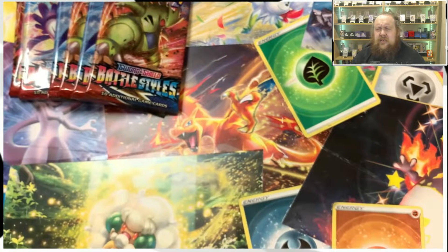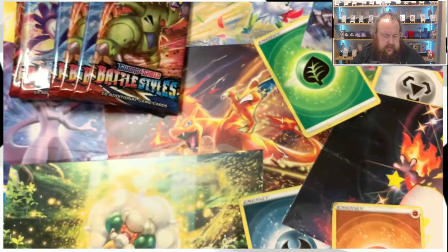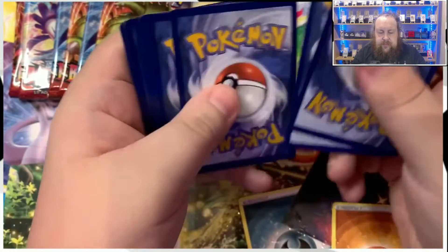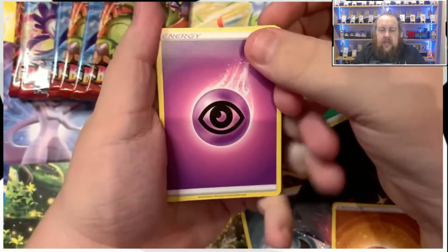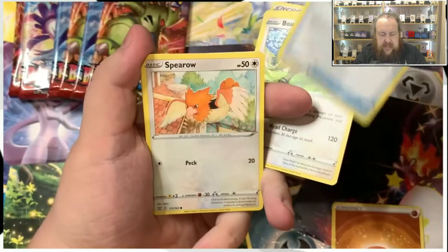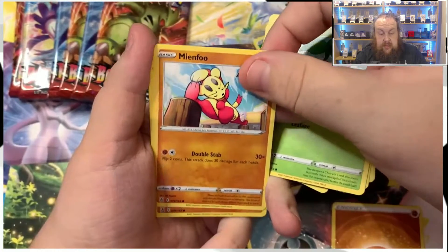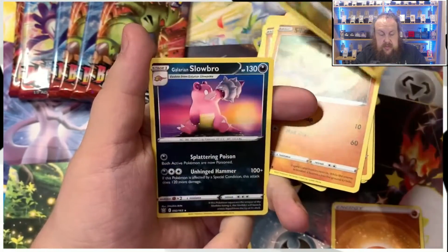I think at the moment the best card you can get is the sleeping Tyranitar — the Tyranitar V. First pack we get: Psychic Energy, Brooksish, Buffalant, Pion of Vitality, Spiro, Pachirisu, Cherubi, Mienfoo, Silicobra, a reverse Electabuzz, and Galarian Slowbro.